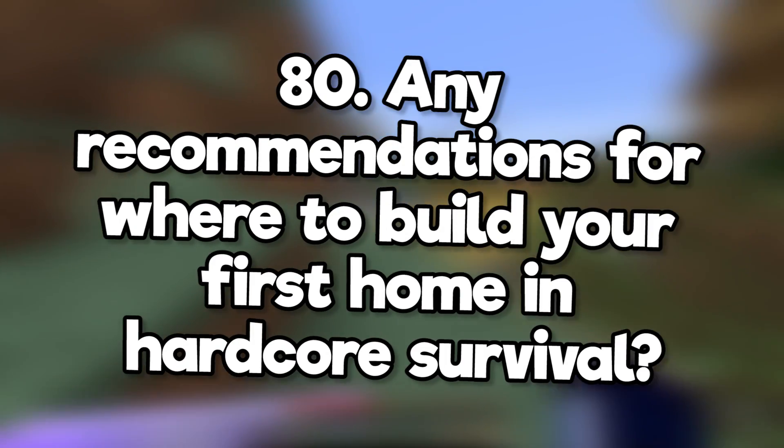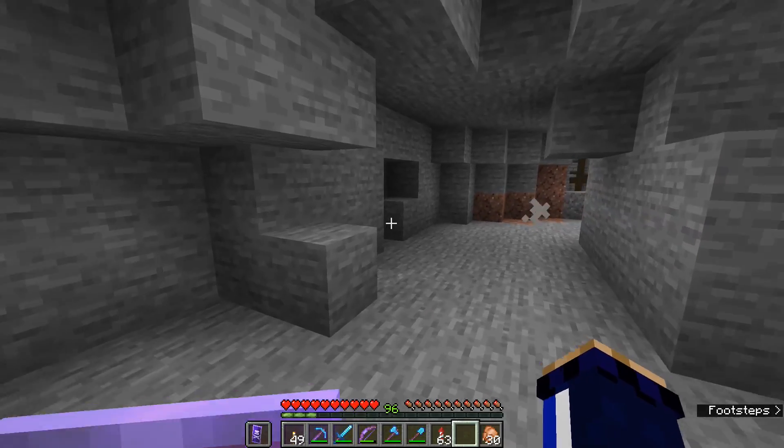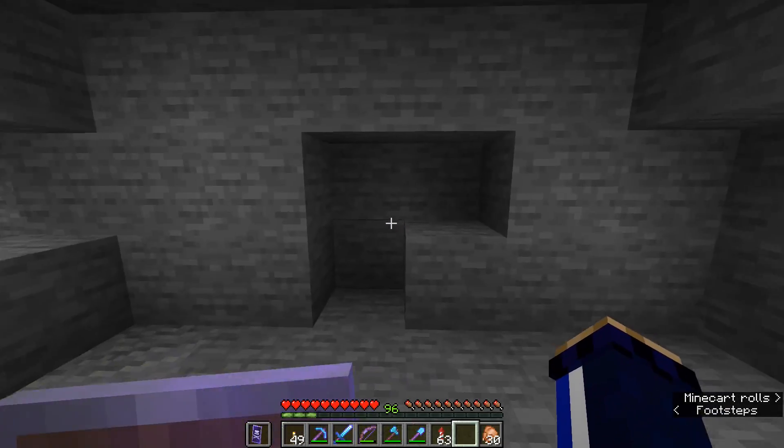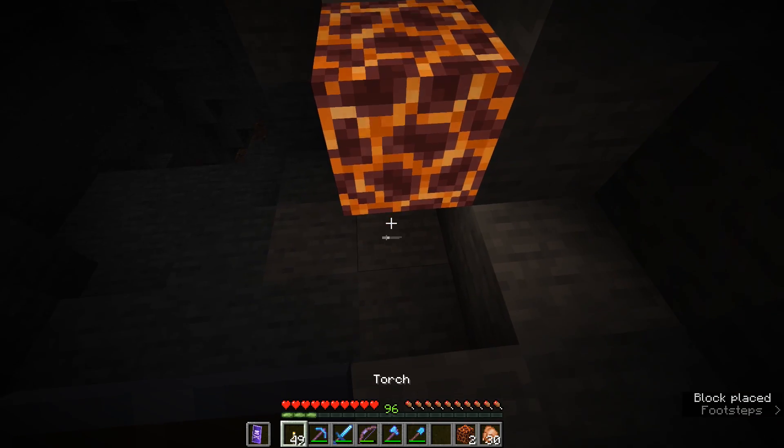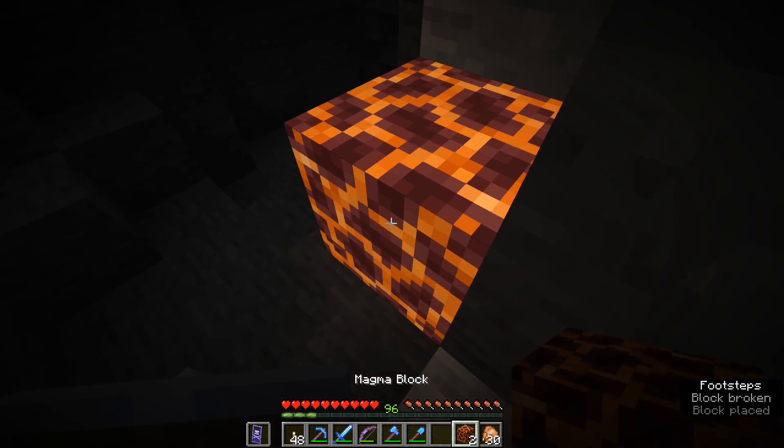Any recommendations for where to build your first home in hardcore survival? Find yourself a safe cave or dig a hole in the wall until you're better prepared. Do magma blocks affect light level? They just give off a light level of two.